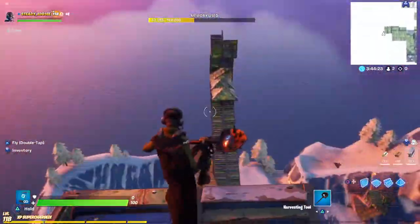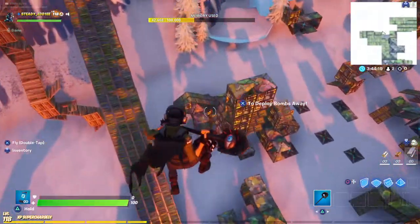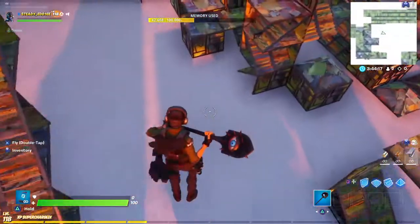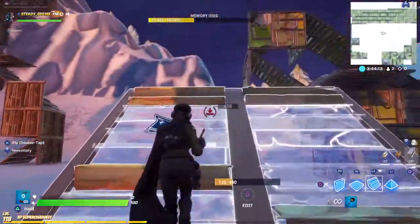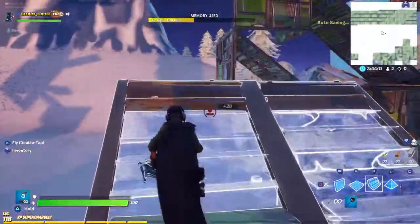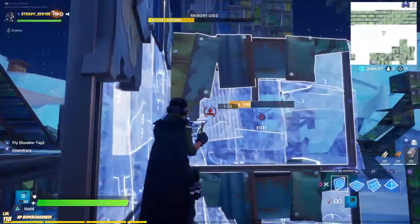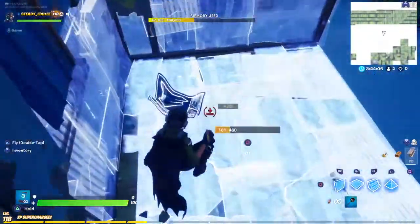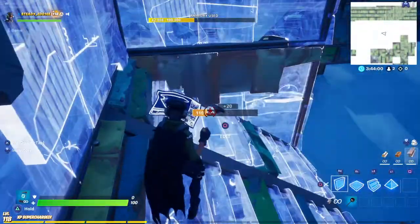Okay, so this is how to genuinely 90. All you want to do is place a ramp, another ramp, then a wall here, another wall here, a wall down here, then floor. Jump, place a floor, and then make a stair.